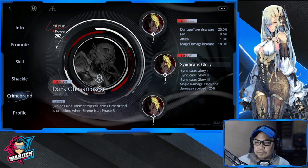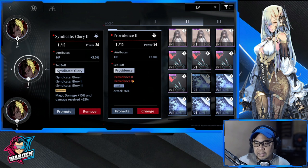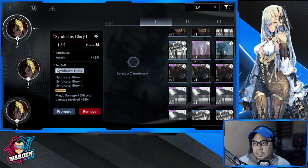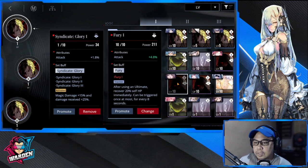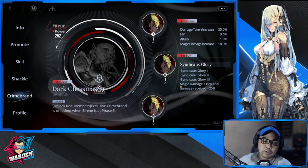The other set to consider would be Providence — attack +6% — which would take the second and third slots, with a healing item in the first slot to recover some HP she might lose. But I'm going with Syndicate Lori to give her more damage on her ultimate and basic attack.